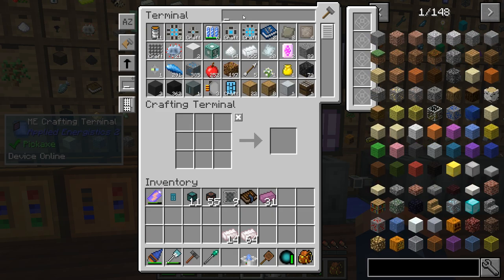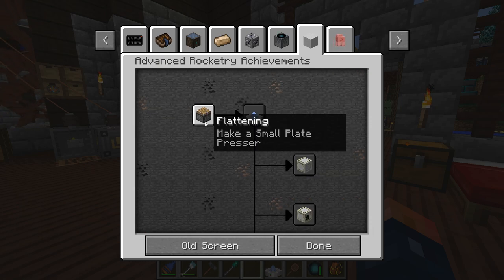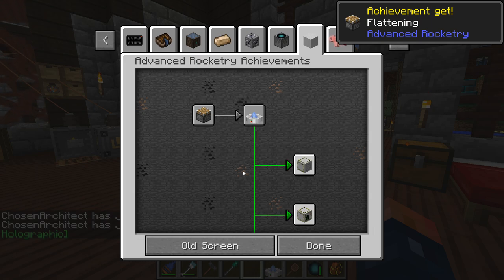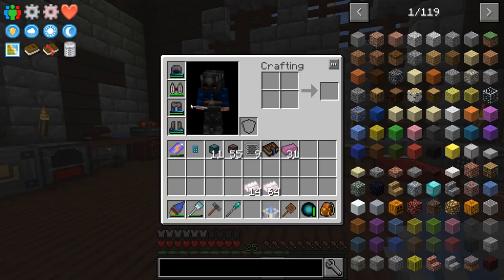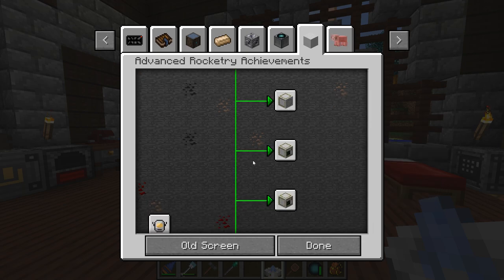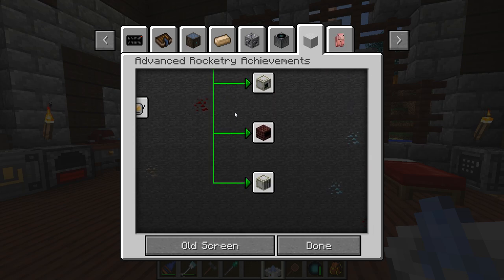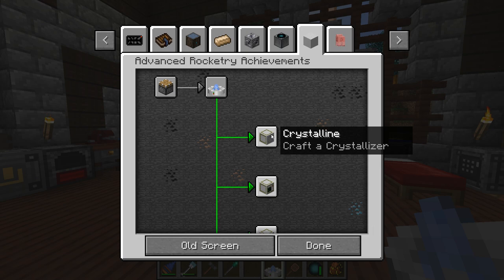So we can't actually complete that achievement because first we have to make the plate presser, but it's disabled and I don't think there's a way to auto-complete quests. Oh wait, there is — I just auto-completed it. Now I got the achievement. So: craft a crystallizer, craft a rolling machine, craft a lathe, craft an arc furnace, and craft an electrolyzer. I should probably follow this guide since I've never used advanced rocketry before.